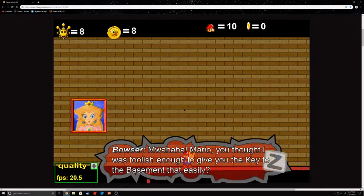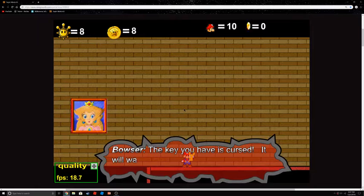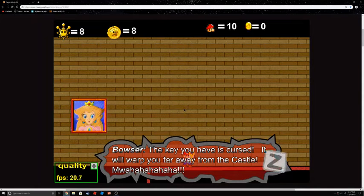Mwahaha! Mario, you thought I was foolish enough to give you the key to the basement that easily? The key that you have is CURSED! It will warp you far away from the castle! Mwahaha!